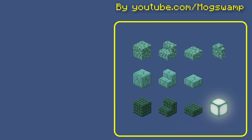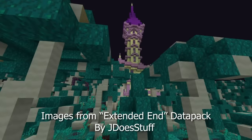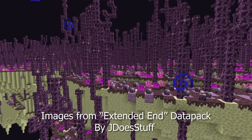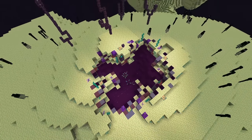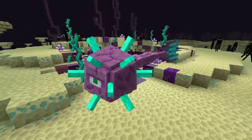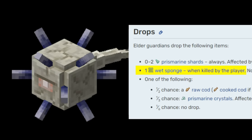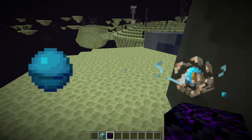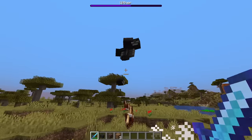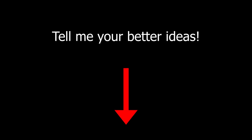For all the prismarine blocks, sponge, and conduit — these were tricky because Mojang clearly wants you to go out exploring to get them. The End could definitely use an update: we've got biomes in the Nether and biomes for caves, so why not give the End dimension its own biomes? Some End islands could generate with big purple water pools and a new mob called the end guardian — basically a purple version of the guardian — letting you get prismarine crystals and shards. To get the elder guardian, which drops sponge, make it a triggerable boss like the wither. The heart of the sea, which lets you craft a conduit, could be a drop from the elder guardian when you spawn him in, similar to how the wither drops a nether star.